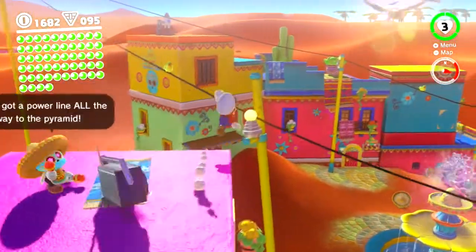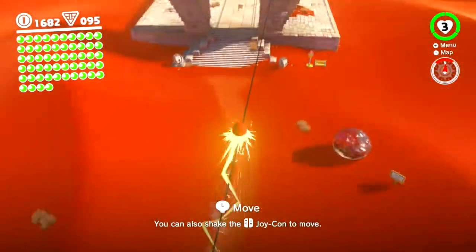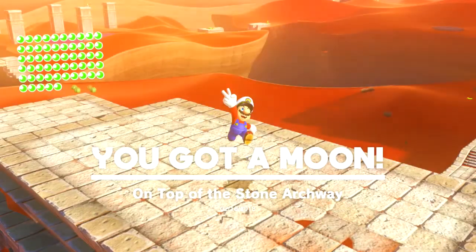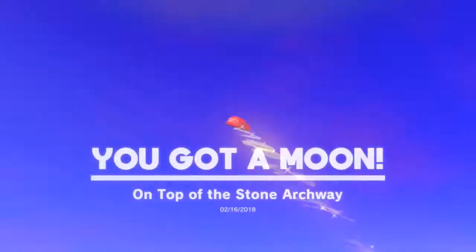Head up here and if we go ahead and power-line all the way to the ruins like this, we can get another power moon on top of the stone archway. Now I'm just going to warp back to Tostarena because it's just easier that way.